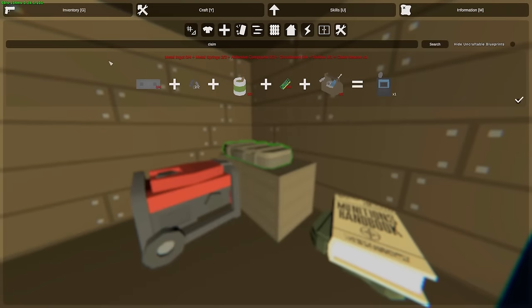Next let's go over to the claim generator, which is needed so players won't be able to build around your base. For this you need ingots, springs, adhesive compounds, circuit boards and a toolbox.